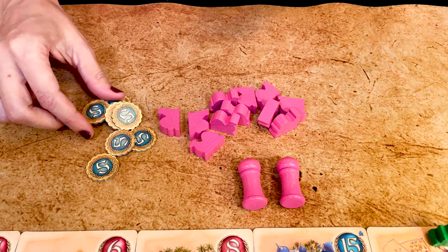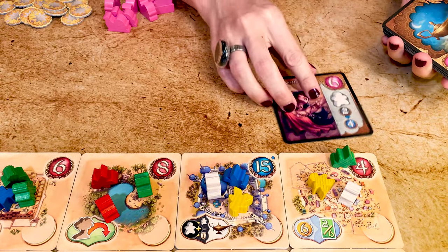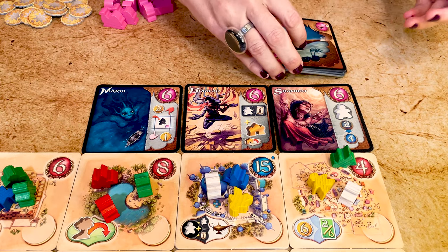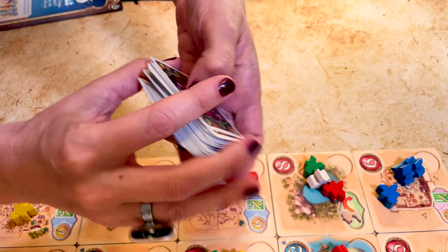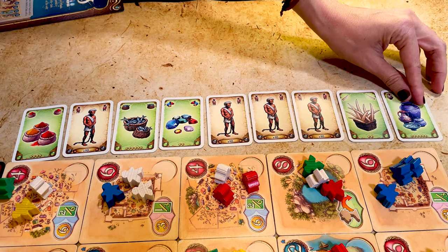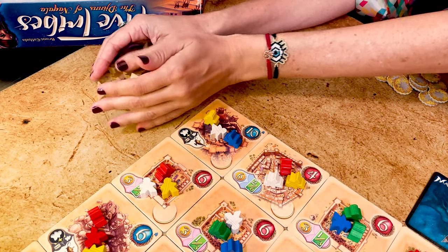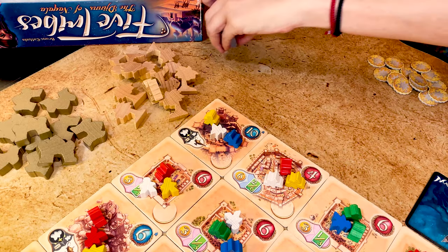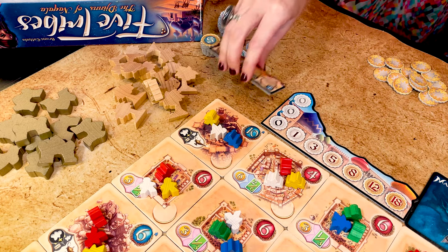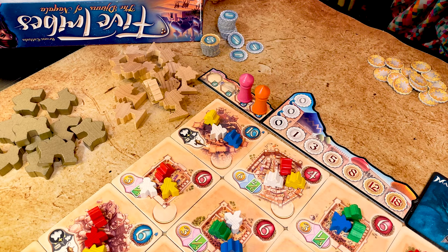Players each collect 50 gold and keep it face down until the end of the game. Shuffle the Jyn cards and draw three cards, place them face up near the board, and keep the others in a draw deck face down. Shuffle the resource cards and draw nine cards, place them face up near the board, and place the rest of the deck face down. Place the 12 palm trees, 10 palaces, and remaining gold coins in the supply within easy reach of all players. Place the bid order and turn order tracks near the board, then shuffle the players' turn markers and randomly place them on the bid order track.